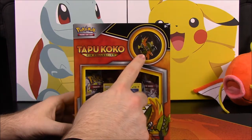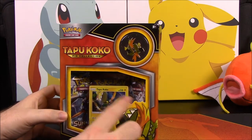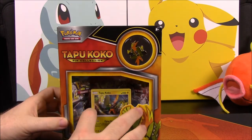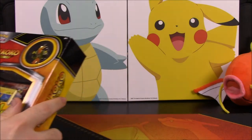We also get the Tapu Koko pin, and with all our other pins we really need to get a board or something to stick them all in. It looks like we also get three additional packs — two Guardians Rising and then a Steam Siege — so let's open this and get into it.